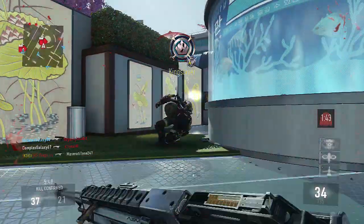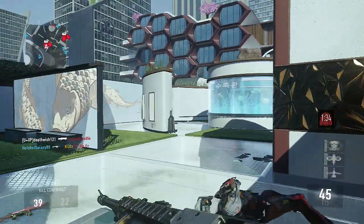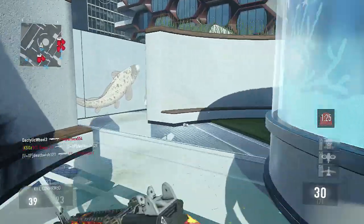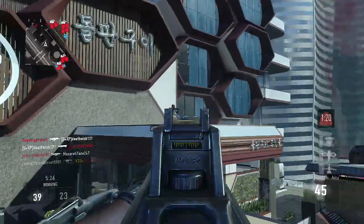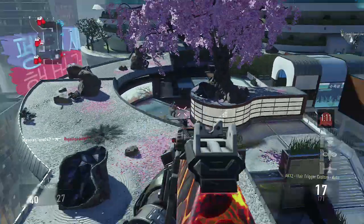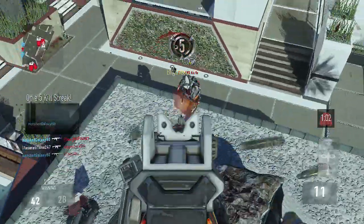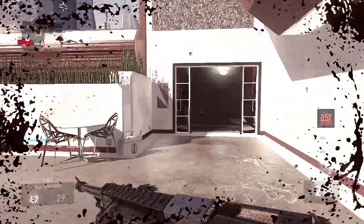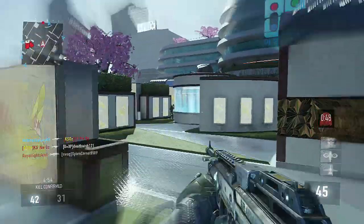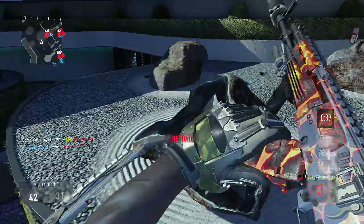On paper it seems like advanced supply drops aren't worth it since both have the same 5% chance. But if you break it down further, advanced supply drops actually give you more elite weapons. If you open 100 normal supply drops at 5% you'd get roughly 5 elite guns hypothetically. But 100 advanced supply drops guarantee three items each, which means three times the rolls — turning those 5 elite guns into 15. It's like rolling the dice once with a normal supply drop versus three times with an advanced one.